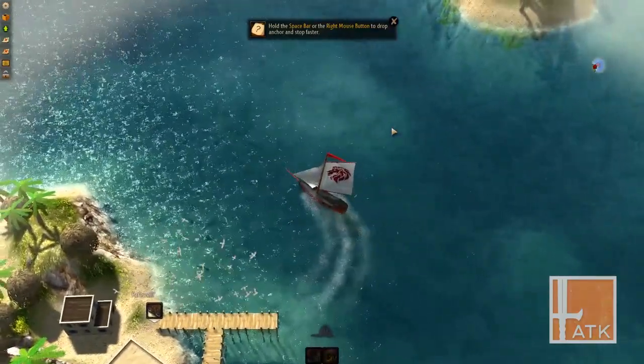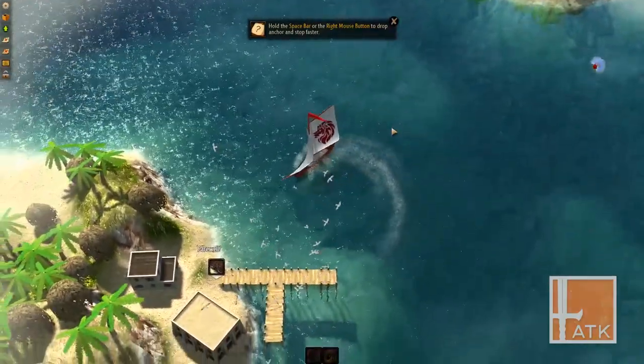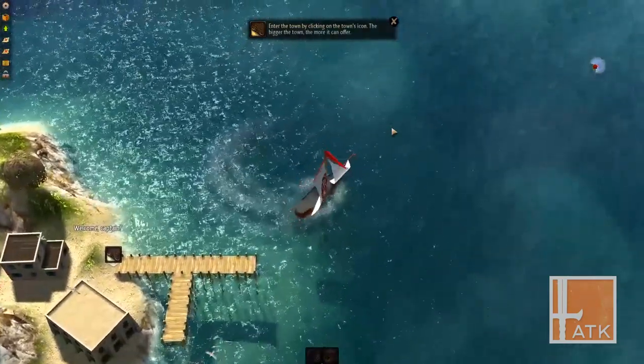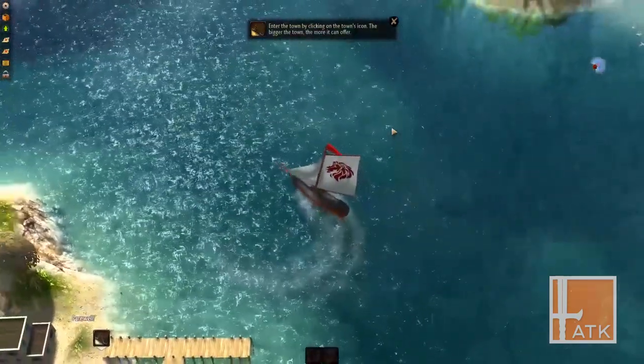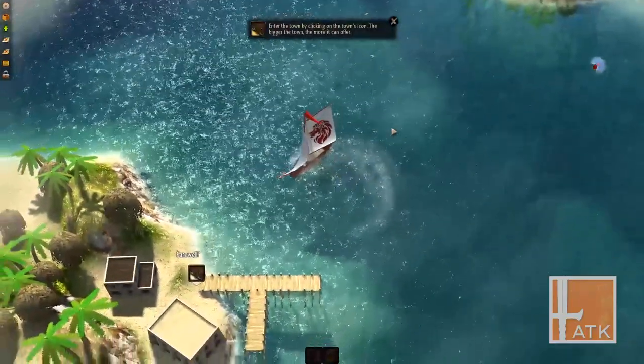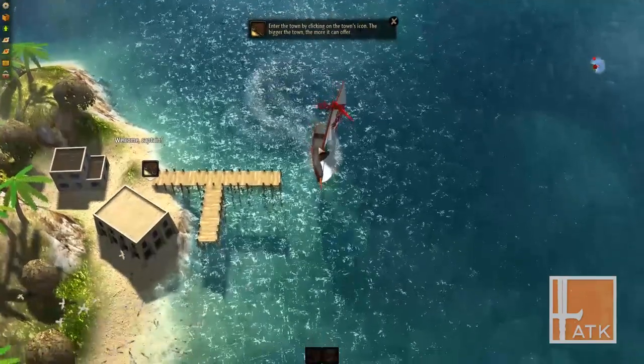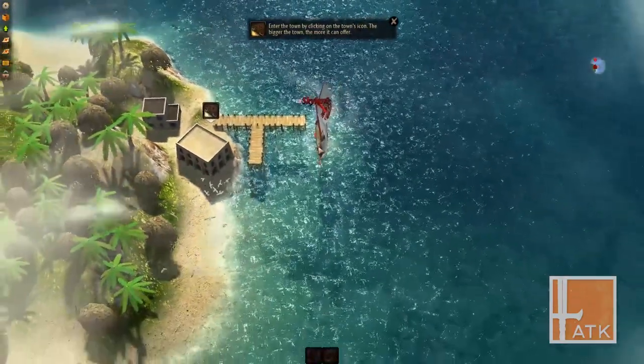Hold the space bar or right mouse button to drop anchor and stop faster. This game looks really gorgeous — a lot prettier than I thought it'd be. The videos really don't do it justice. Very vibrant, and it's running very nicely. This game very much reminds me of Sunless Sea.